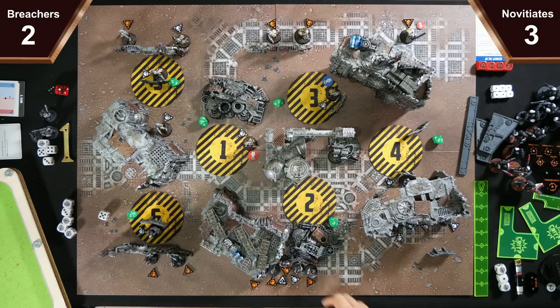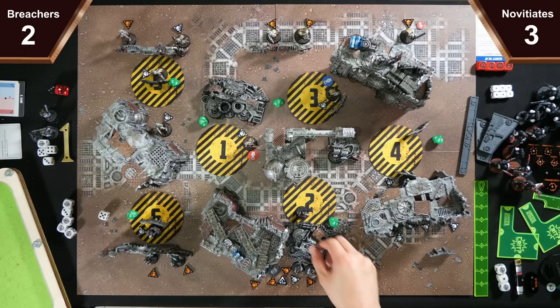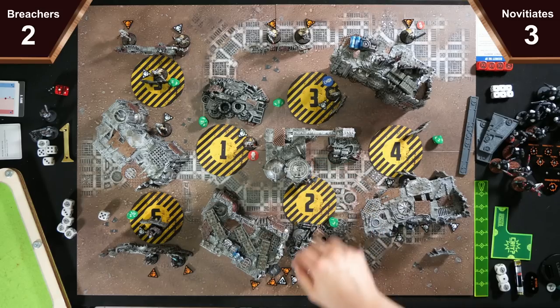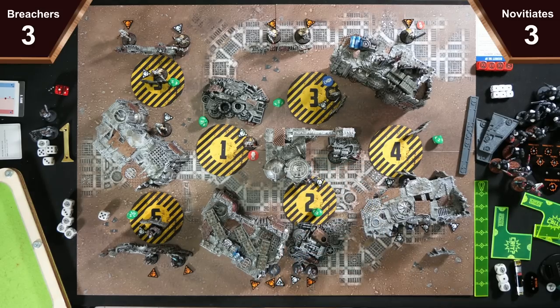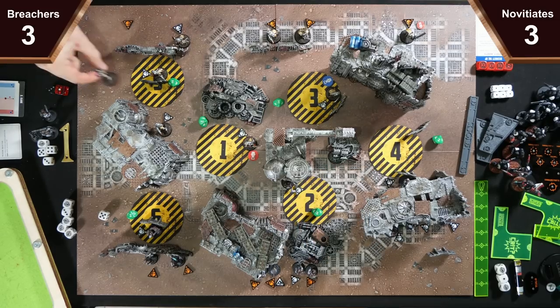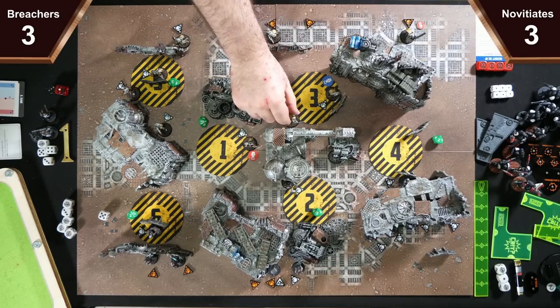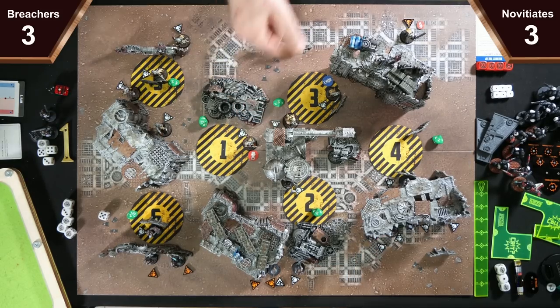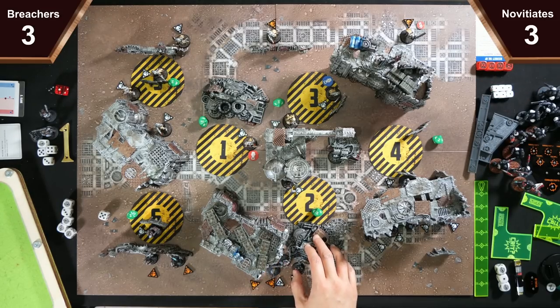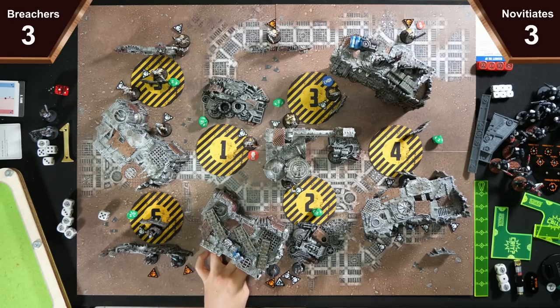I'll activate my Axe Jack who will scramble up, then dash and dash to there. Your turn — that's down to two. We're just going to move the Condemner round into here. I activate the Grenadier who is going to move and dash to get herself up behind the building. My leader will move and dash around here, tucked in just under the building.